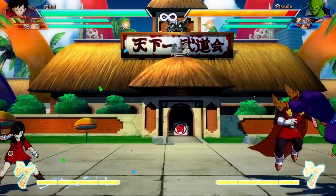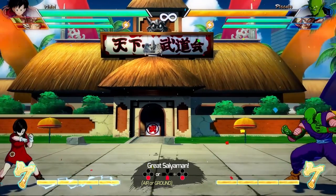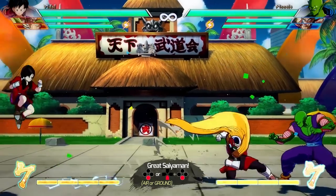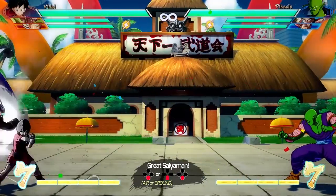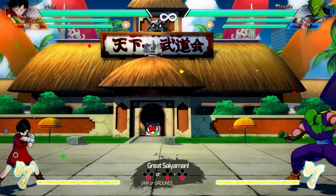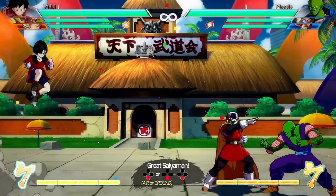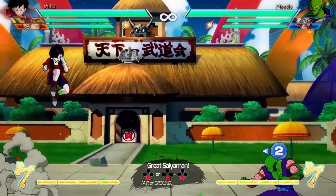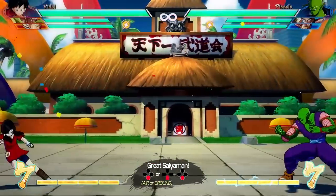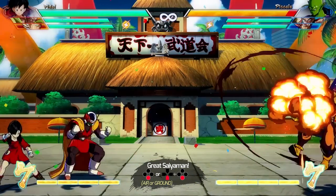Because Videl is still very new to the concept of energy, she does not throw energy blasts when you press the special attack button. Instead, she calls for the Great Saiyaman! Different inputs with your special button will make the Great Saiyaman do different things. Just pressing the special button will make him super dash; pressing down and the special button will make him throw a ki-blast — good for neutral. If you follow up with an assist, you can dash in afterwards. In the air, pressing special does a dive kick, and down-special makes him appear immediately above the enemy.